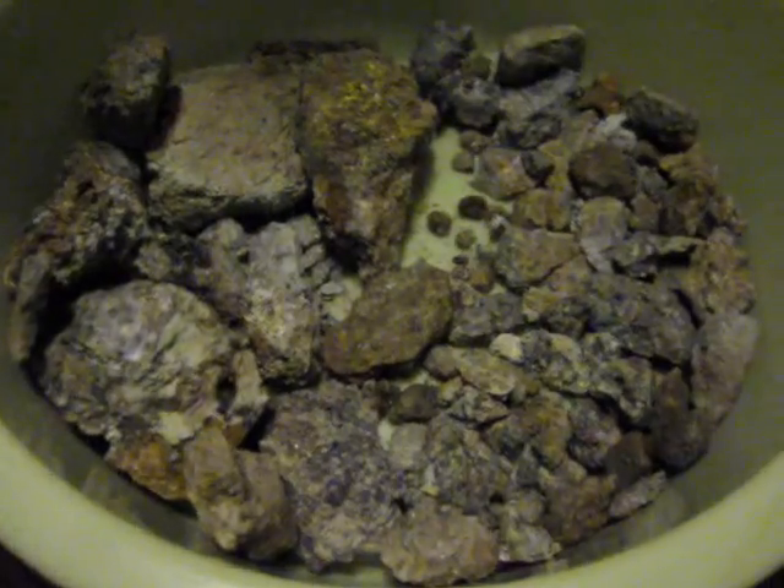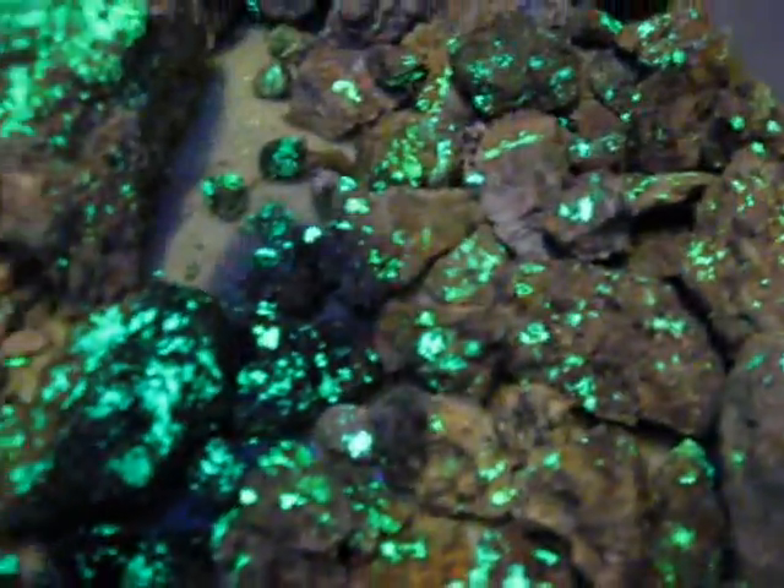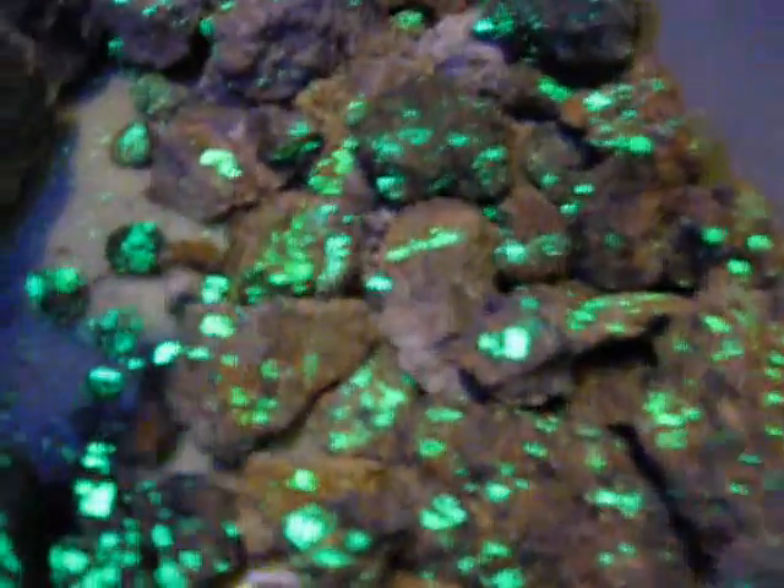Now we are at home, and those are our rocks. As you can see, you can see nothing — well, not much anyway. What we need is UV light. As you can see, it is all green. This is all uranium-bearing stuff — just some kind of minerals. They are called uranocircite and autunite. Not sure how to say it in English, but it is quite nice anyway.